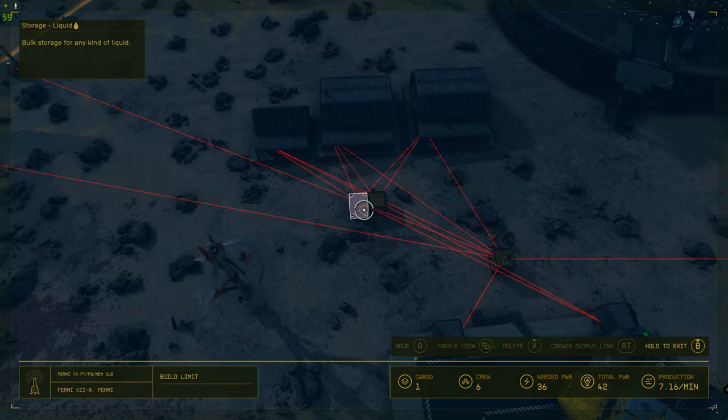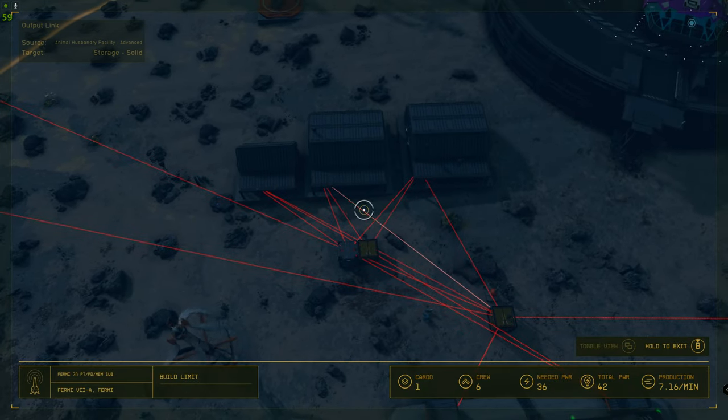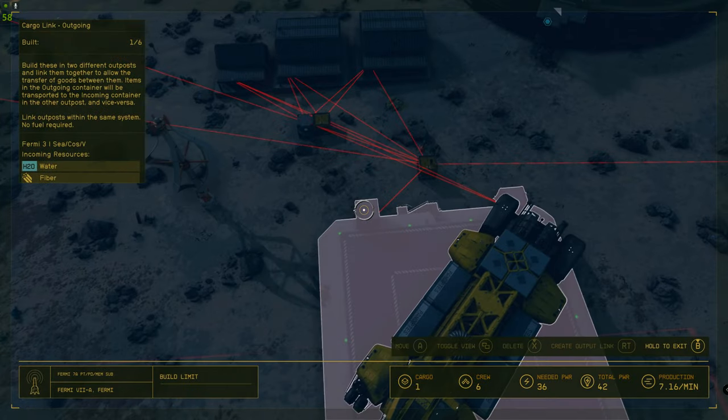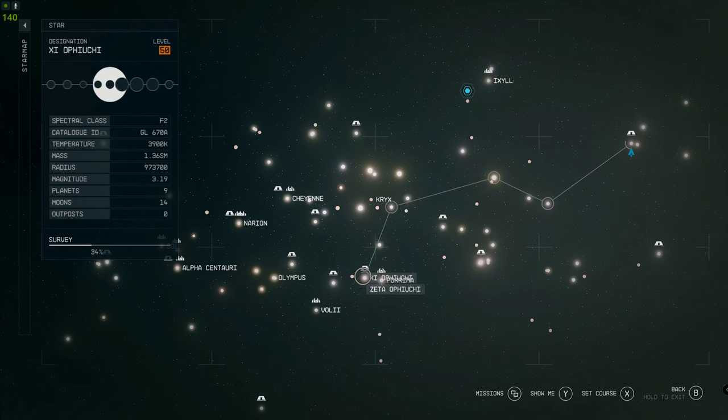There's a bug sometimes where when you go into the high-up view mode when you're doing outposts it doesn't let you put anything down. You can just do a quick save and a quick load and it'll fix it. You can see the outgoing is sending memory substrates and other bits and pieces back.